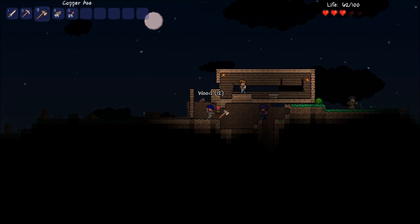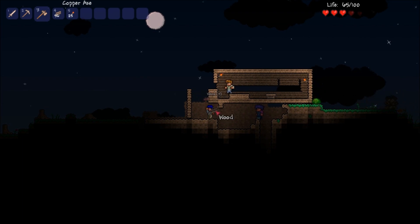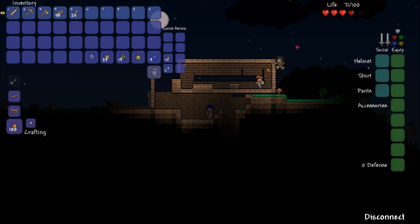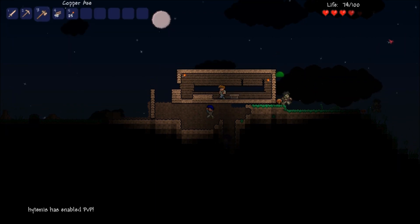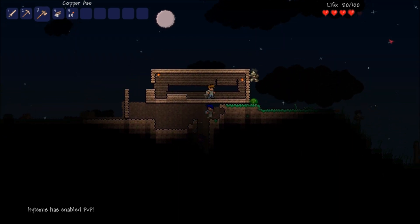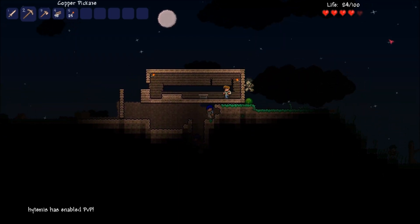What am I doing? What is up with the new hair guy? Just coming to say hello. Enable PVP. This guy needs to get away from me. You have the enable PVP as well. Damn you.